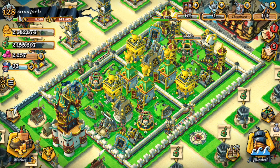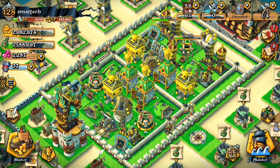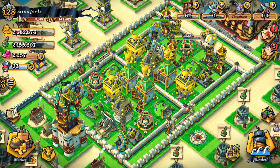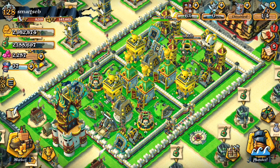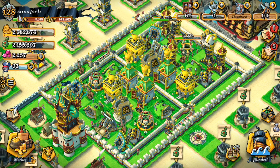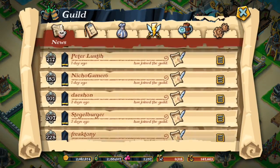Hey, what's up guys, and welcome back! In today's video I want to talk about base design layout. I have some members in my guild that have pirate hall level 4, 5, 6, 7, 8, and also 9, so we have a pretty good range of different pirate hall levels. In today's video I want to discuss pirate hall level 4, 5, and 6.